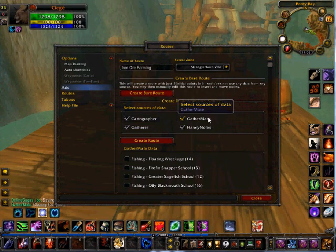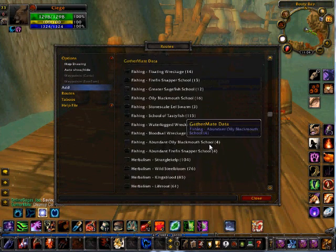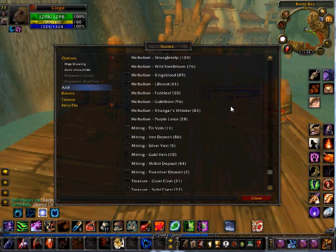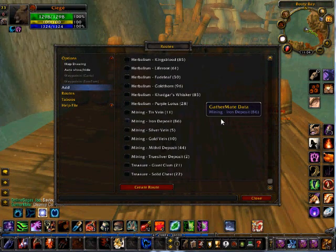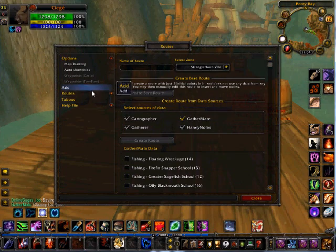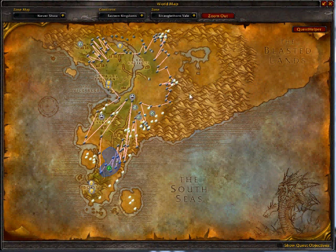Now you create the route using the GatherMate data. Come down here — this is the best way to do it in my opinion. You can just create a bare route where you add points, or you can add a route from GatherMate to connect all your nodes. My personal favorite is to go down to Mining, then go to Iron Ore, and create route. Now go to Routes and if you look at the route, you've got it connecting all your iron ores — every single one of them is connected.